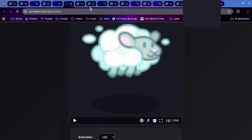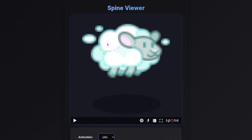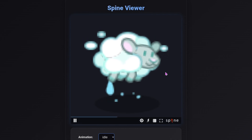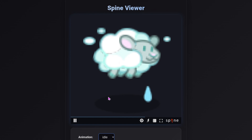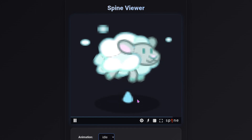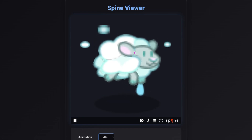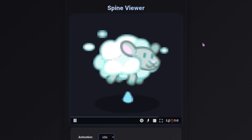Next up we have the sheep — I don't even remember what it's called — but this is a buddy that you get in Skywatch, or you might have used to be able to. It has been pixelated up until now. This is what its spine is going to look like. Before it was kind of hard to notice the water droplets, but now they are very noticeable. It'll probably look better in game than this low quality preview.